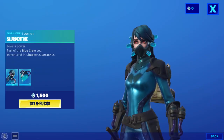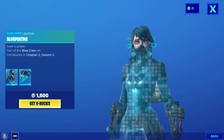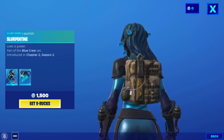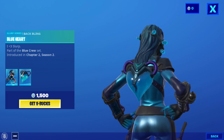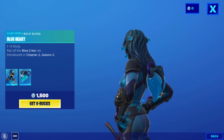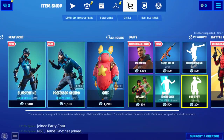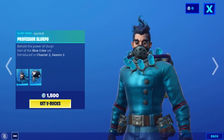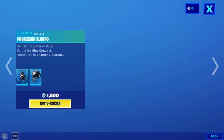We have Slurpentine. Love is Power — part of the Blue Crew set, introduced in Chapter 2, Season 2. That back bling is kind of reactive. The skin is kind of glowing, but it's pretty cool. We got Professor Slurple — 'Behold the Power of Slurp' — also part of the Blue Crew set.